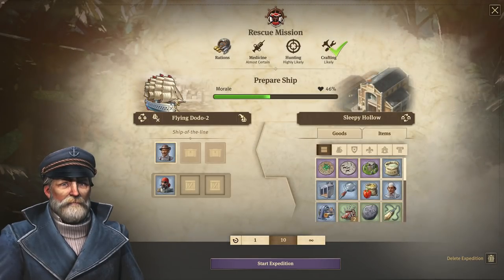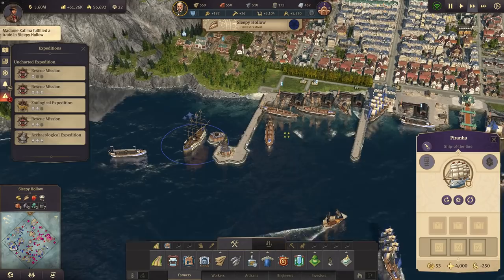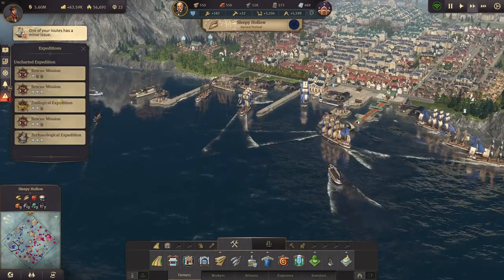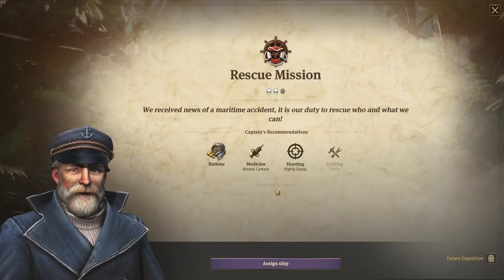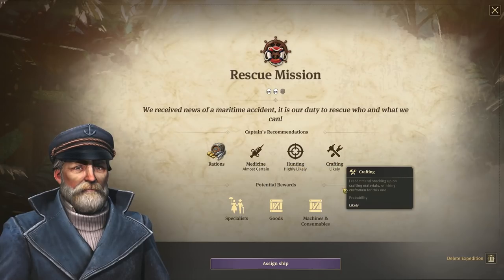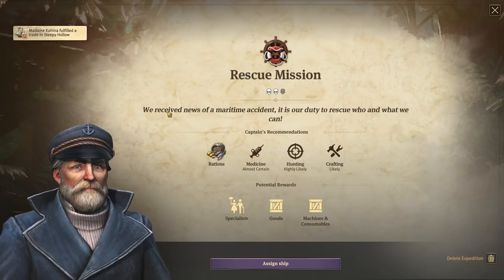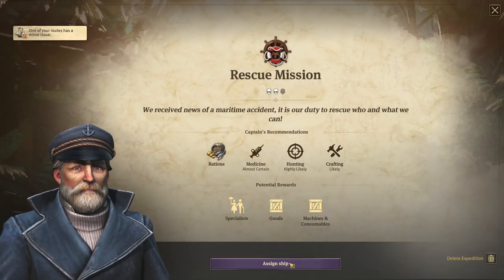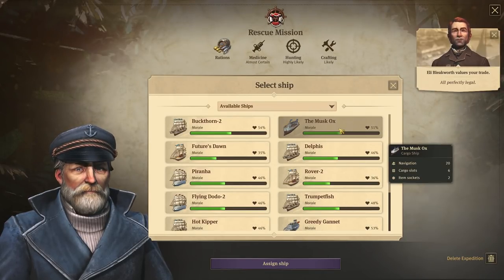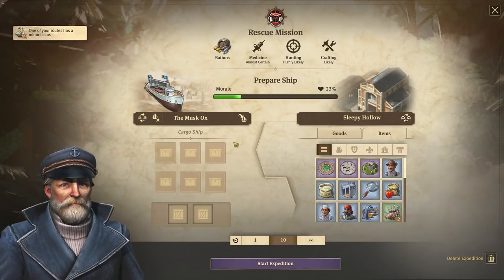Being a rescue mission, I don't know - do we need a fighting ship or what do we need? That's the real question for those missions. Let's start the two-star mission. We have rations, medicine, hunting and crafting - so nothing really for fighting. We received news of a maritime accident; it is our duty to rescue who and what we can, and we'd get specialists, goods and machines. I think the cargo ship is perfect for that - the Musk Ox - that is the perfect name for a rescue ship.